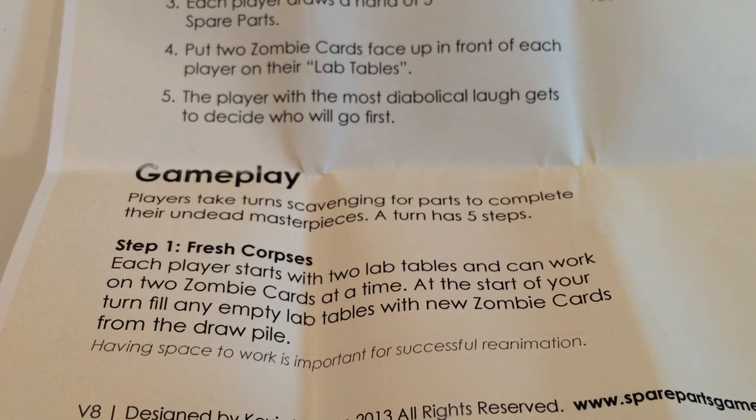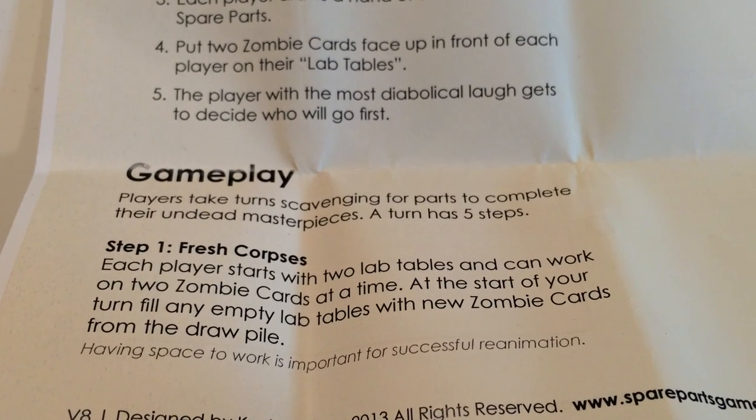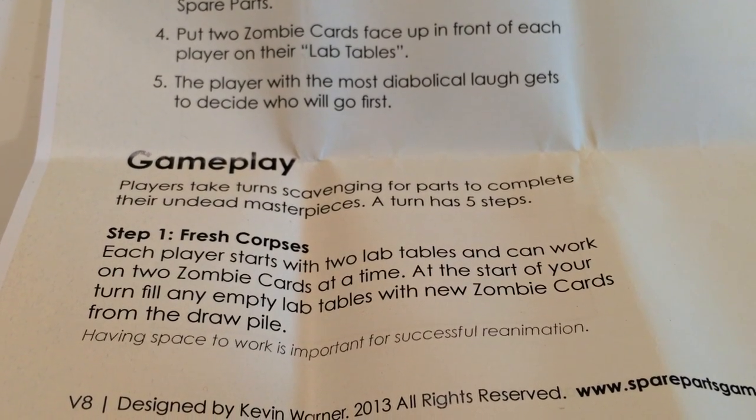Gameplay Step 1 is Fresh Corpses. Each player starts with 2 lab tables and can work on 2 zombies at a time. At the start of your turn, fill any empty lab tables with new zombie cards from the draw pile.